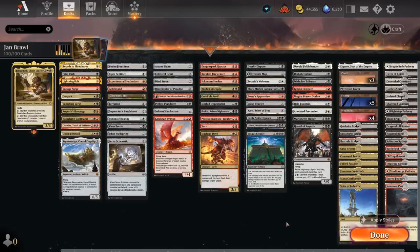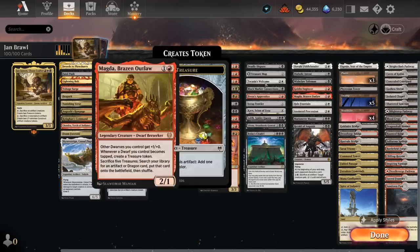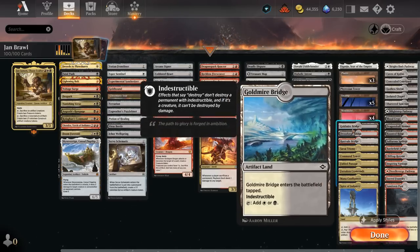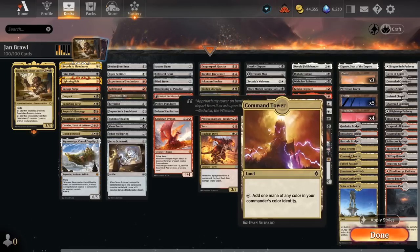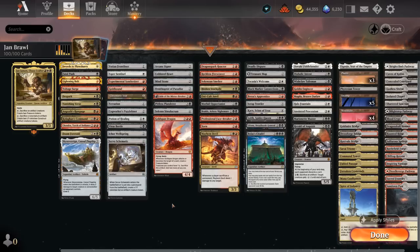The mana base is pretty straightforward — a ton of mana fixing. A few artifact lands enter the battlefield tapped but can enable artifact synergies and can also be sacrificed to Yawn to potentially make two 1/1 tokens. There are also tri-lands and other mana fixing to make sure we can cast all our spells in a timely fashion. That's our deck — now let's jump into some games and see how the deck does.